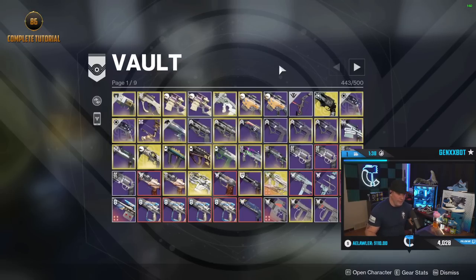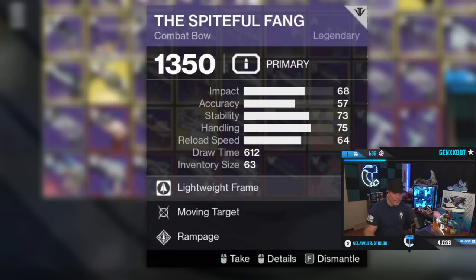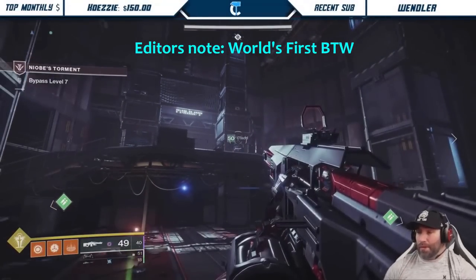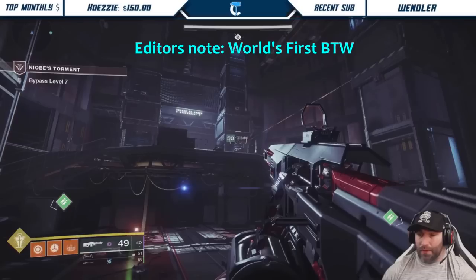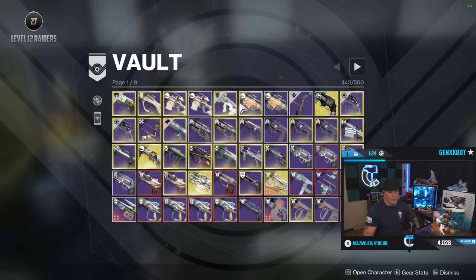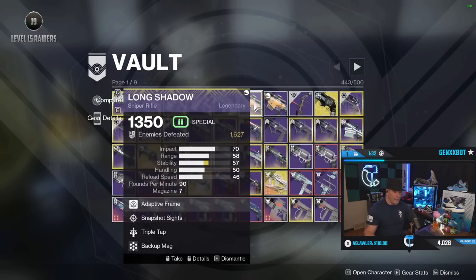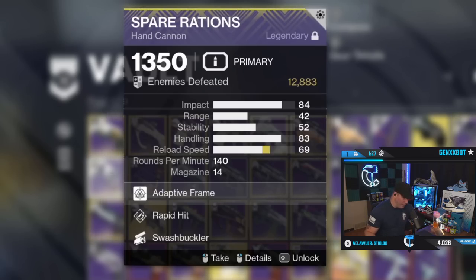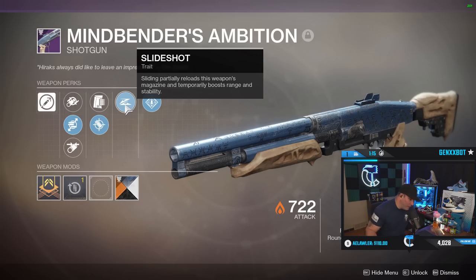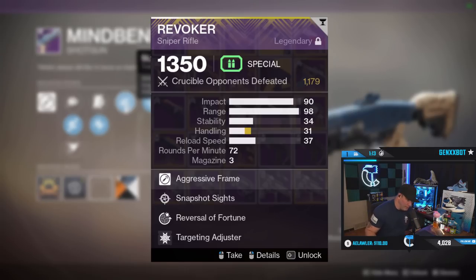Certain stuff in here just has sentimental value, like this bow — I beat Niobi Labs with it. Old PvE snipers that I just don't want to let go. This gun took me 95 hours to get. Maybe I'll bring this out in Iron Banner since Iron Banner has no more level advantages. I haven't used Spare Rations in a while. Could also bring out Mind Bender's and Revoker — you never know.